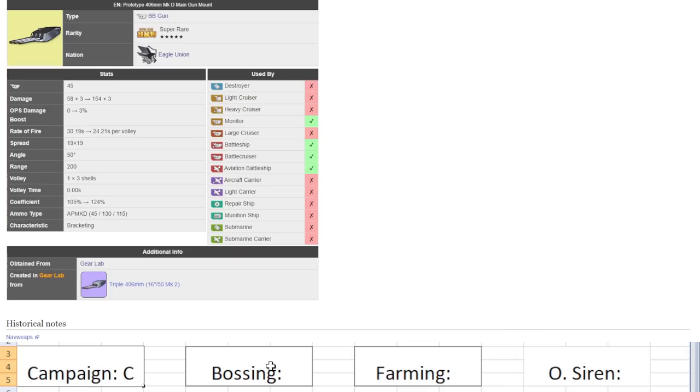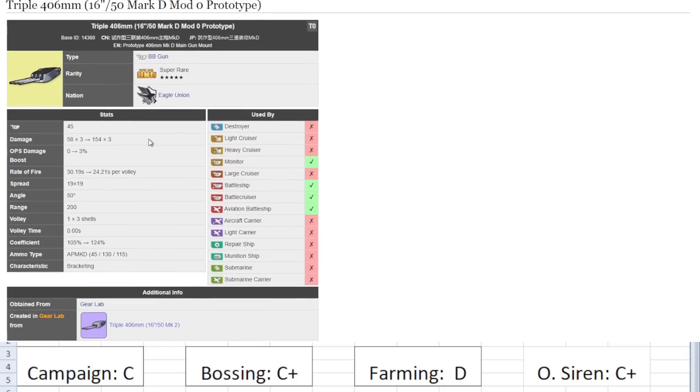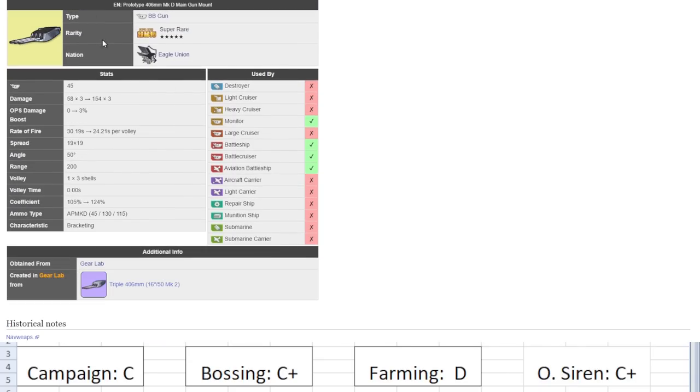Farming: D — you won't use this gun for farming. OS: C plus — by the time you get to OS to obtain this gun you'll probably have some PR prints anyway. It won't be the worst but won't be the best. Overall, if you need a budget AP gun this is definitely one of the better ones to make. It gets the job done and is a little better than the Italian gun. However, AP is a very competitive market for battleship ammo typing, so unfortunately it still falls short compared to the best AP options.